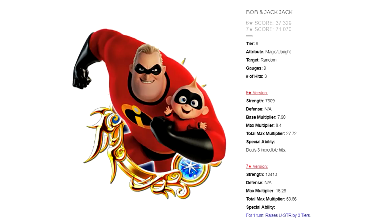His 6-star version doesn't have an ability — it's just pure hits — whereas the 7-star version has the plus 3 upright strength buff that comes with the 7-star. It also has a 6-star score of 37.329 and a 7-star score of 71.070.